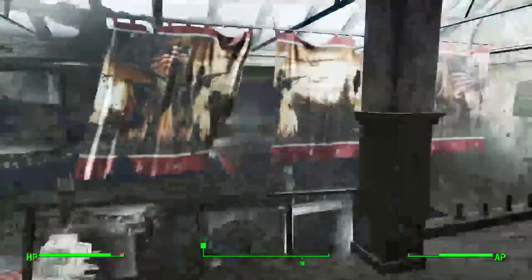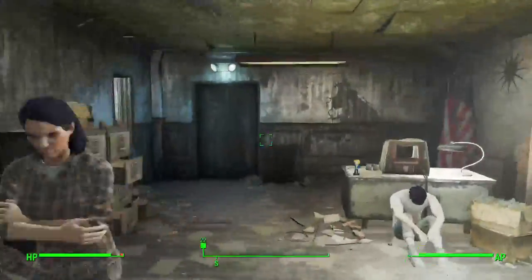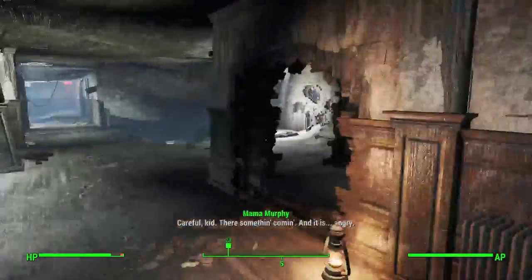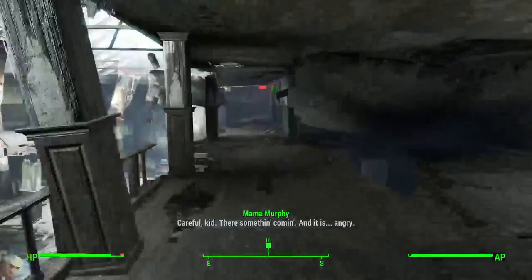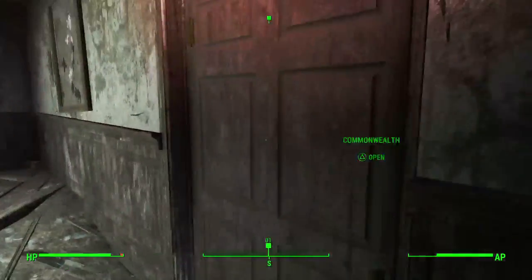Agility makes us run faster. Let's go back here - we got a fusion core. We're going upstairs. Mama Murphy says there's something coming - she's trying to scare me. Back to the Commonwealth.